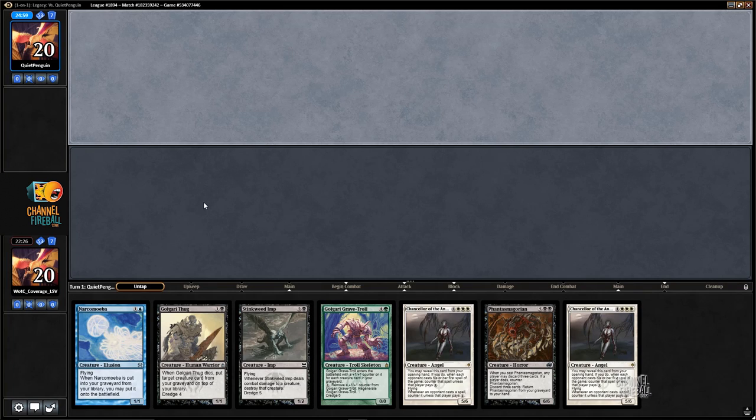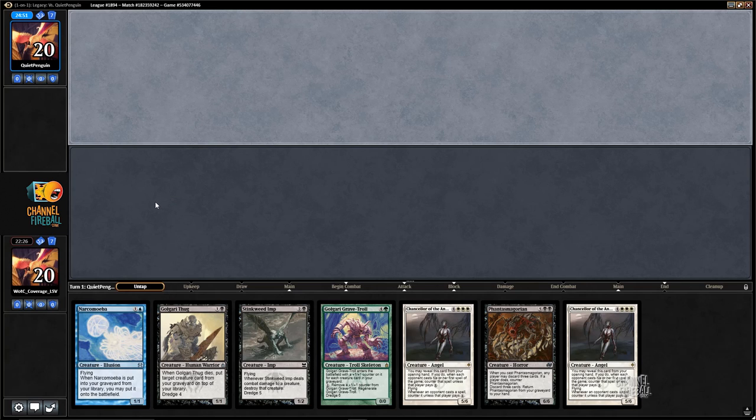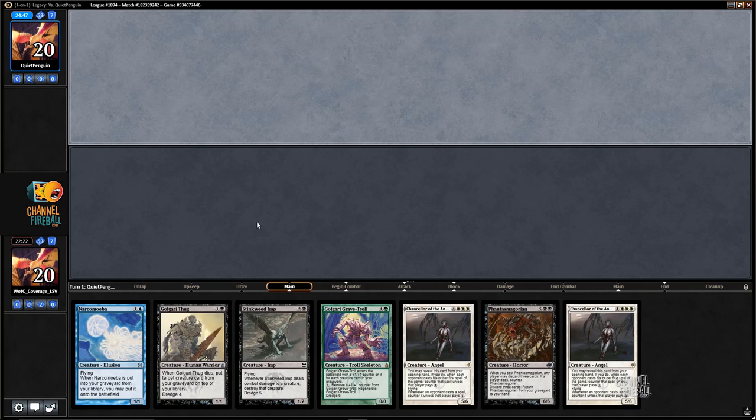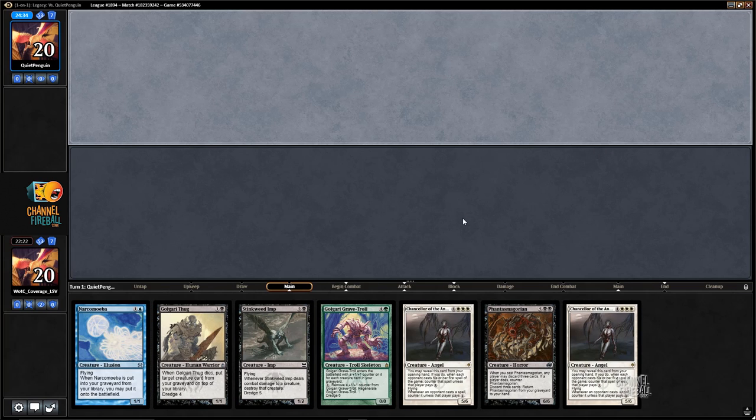Alright, what do I want to play first? No. Wow — this is kind of the nut draw. The only bad thing is having Narcomoeba in your opening hand, since you kind of want that one to be in your deck to mill later. But other than that, this draw is pretty fantastic. I start with double Chancellor of the Annex, so my opponent basically has to run a spell into both Chancellors, because they'll both trigger on the first spell. My best draw would be a Gitaxian Probe or Street Wraith — Probe lets me see their hand for Cabal Therapy, but Street Wraith offers a creature for Ichorid.